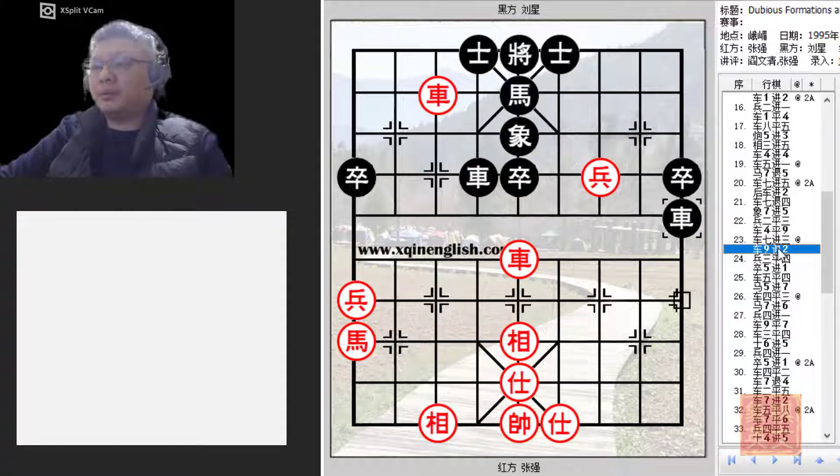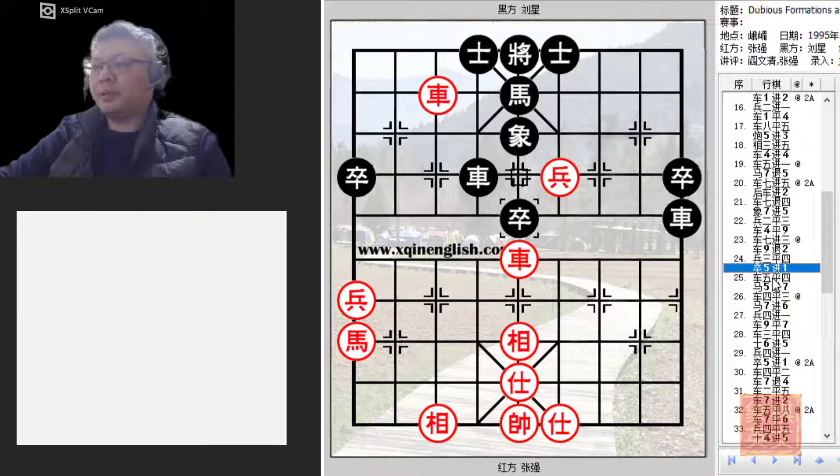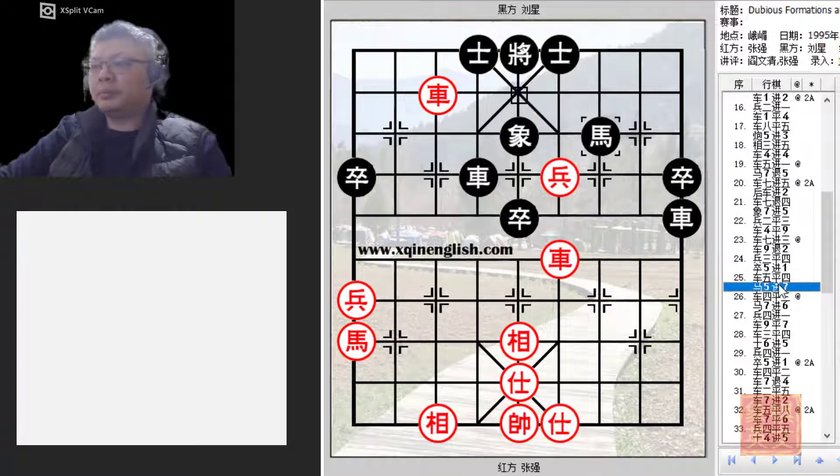Black tried to salvage his situation — P3+4, trying to traverse the pawn forward. P5+1 — of course red would want to keep his pawn alive, and once this pawn were able to charge forward, black would be in all sorts of trouble. Black tried to eliminate the weakness of the central horse.